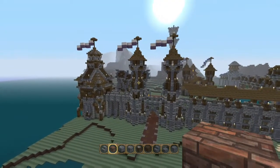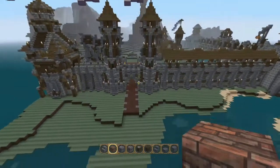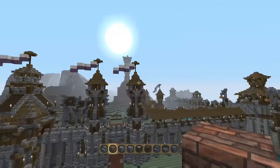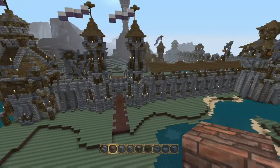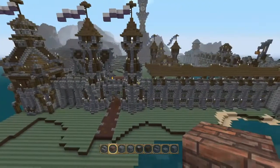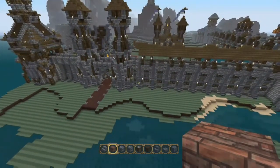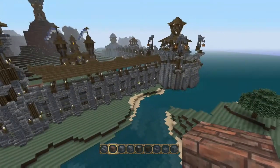I will say first off though, there are designs here I've used from blueprints. This gate entrance here with the twin towers — bad choice of words, I'm sorry — but that's not my design. The walls had bits sticking out either side of the towers, so I've just copied that design and sent it along.